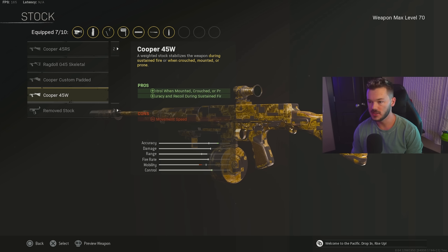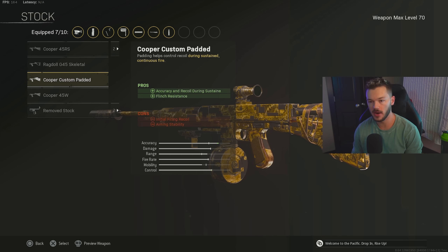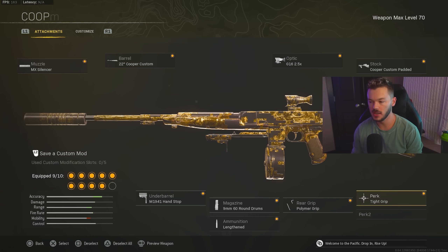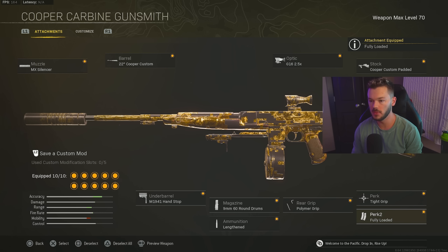Another great stock option is the Cooper 45W, which gives accuracy and recoil control during sustained fire and when mounted, crouched, or prone — you can't go wrong with either. Stay away from the Remove Stock since we want this to be an accurate AR. Perk 1 is Tight Grip for sustained fire control, and Perk 2 is Fully Loaded to max out starting ammo capacity. That's the full Cooper Carbine build — definitely try it out.